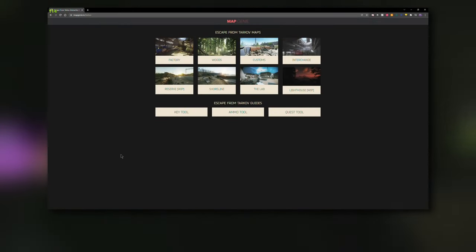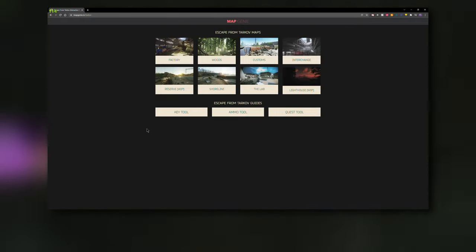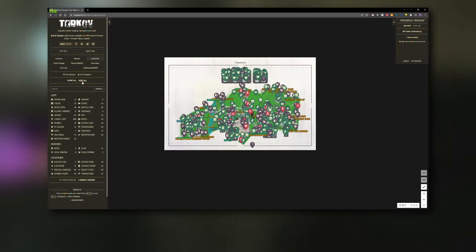I want to show you an awesome resource that will help you along with this USB journey: Map Genie. Map Genie is an interactive map for Tarkov covering all of the maps. We're going to head to Customs to start off.